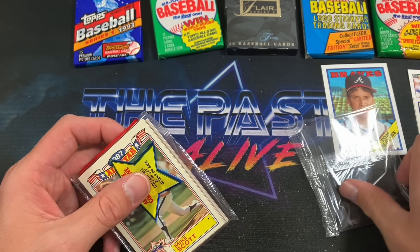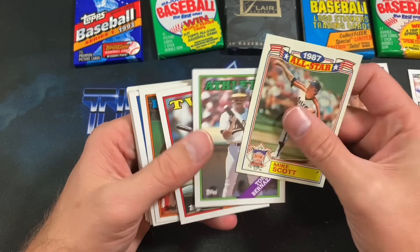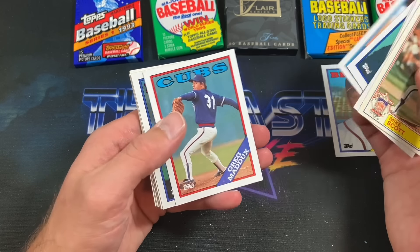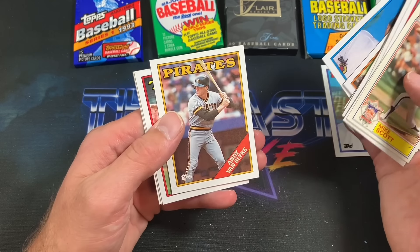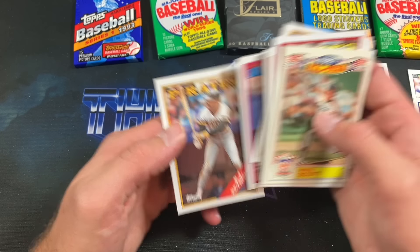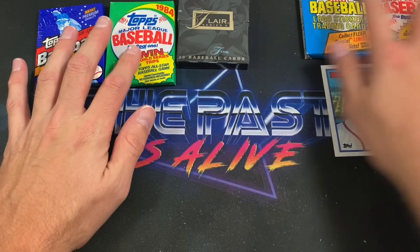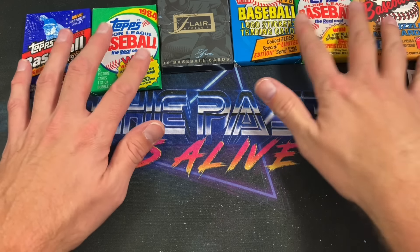One more until we go to the more premium packs. Mike Scott is going to herald this pack. Let's see if we can find any bigger rookies — like Matt Williams. There's a second-year Greg Maddux, Clemens shows up, some error cards in here as well. I used to like that Van Slyke when I was younger, and RJ Reynolds — another card I liked as a kid. We got all of these packs still left, four more prominent rookies to go.